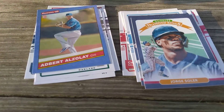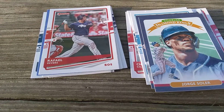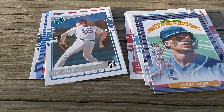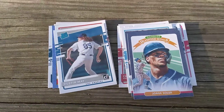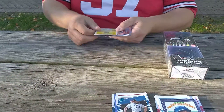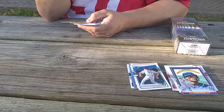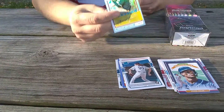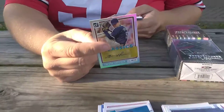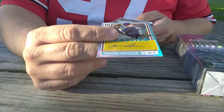Raphael Devers short print — that's cool. Got a Dustin May rated rookie. And I have a card that's turned upside down — not sure what it is. Oh my god... I have a Trevor Hoffman! He is one heck of a pitcher and I got his auto — un-freaking-believable guys!